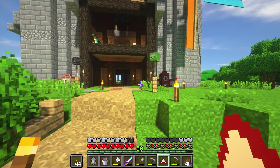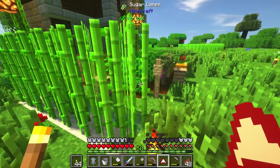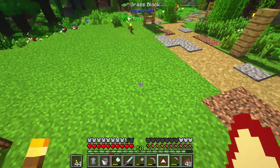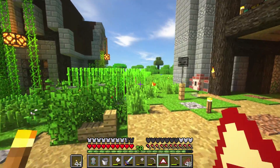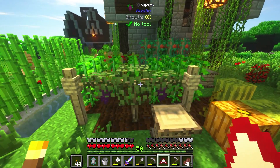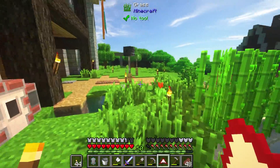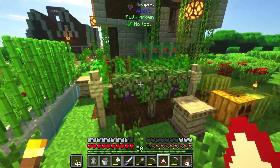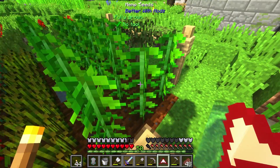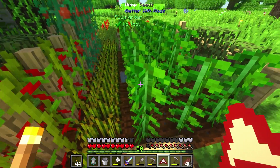Today I think we're going to work on an auto sugarcane farm. And then we're also going to go for revitalizing some of the farm that we do have that we're not going to be able to automate, such as making a vineyard. I think we can make a very nice looking grape vineyard sort of type thing.